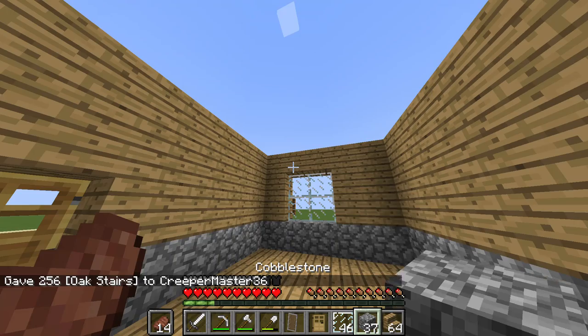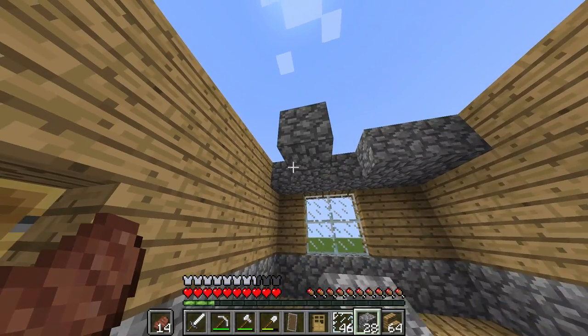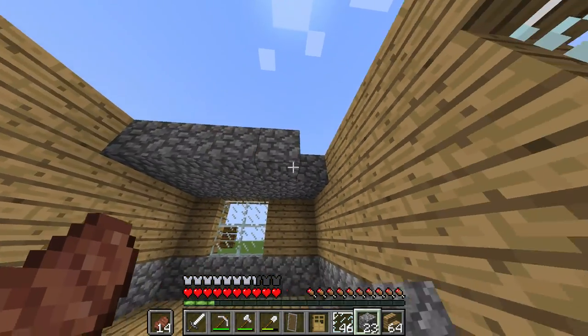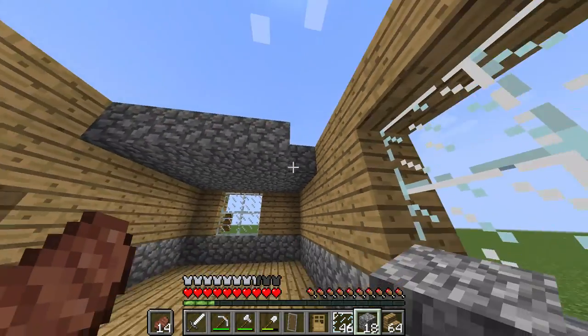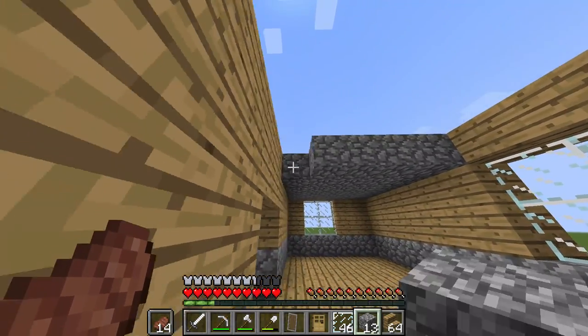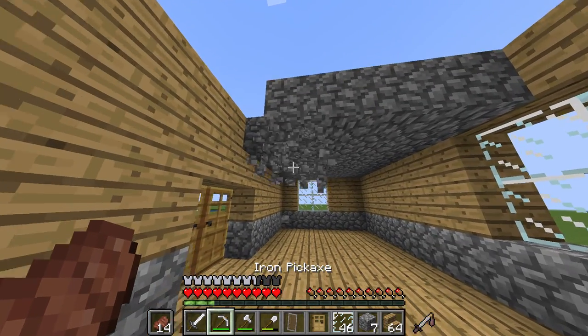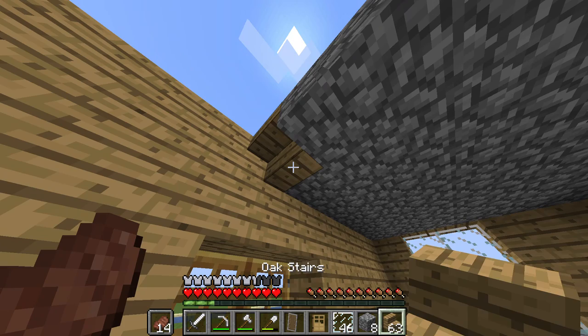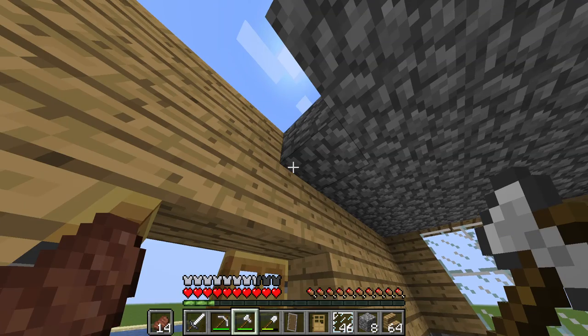Put your roof block — whatever block you want — and then you're gonna start putting stairs on top of it to be the roof shingles, basically. It's gonna look really nice, and you can even add a scary attic.